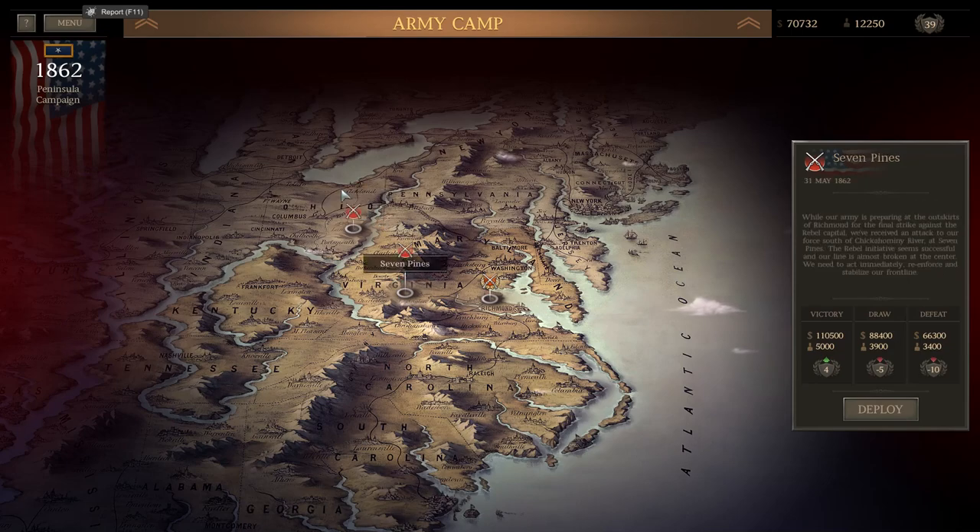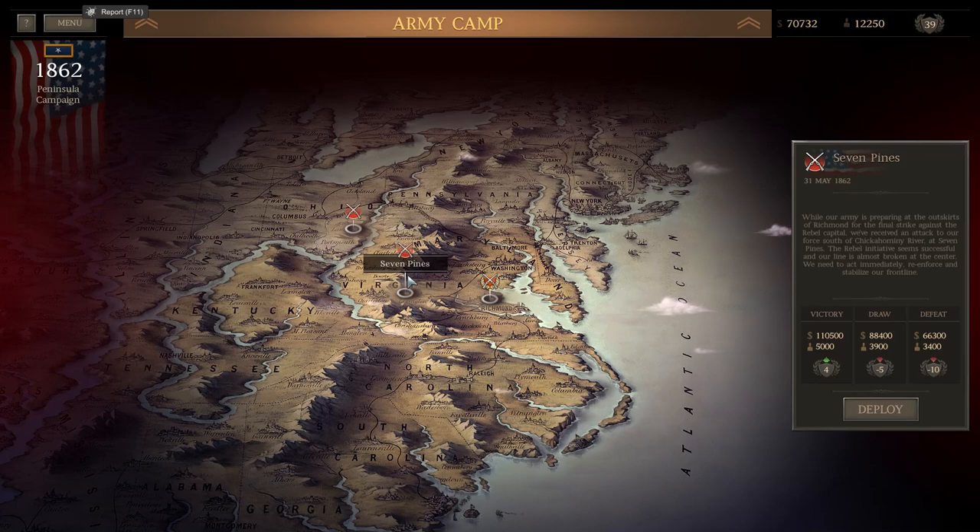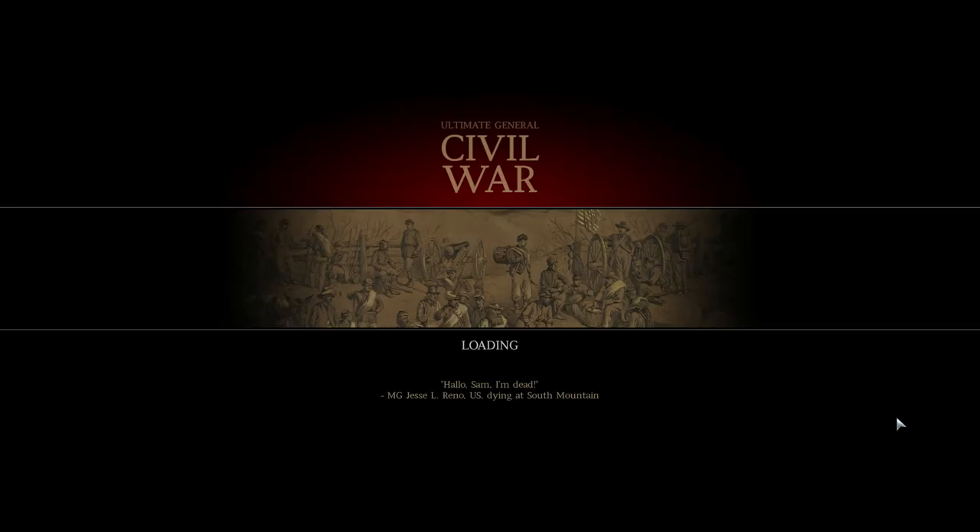We will be doing both these battles in date order — this one first, and then a smaller skirmish one after that, just to continue the story of the Civil War. So we'll be starting off with Seven Pines while our army is preparing at the outskirts of Richmond for the final strike against the rebel capital. We receive an attack on our forces south of the river at Seven Pines — the rebel initiation seems successful and our line is almost broken at the center. We need to act immediately to reinforce and stabilize the frontier.